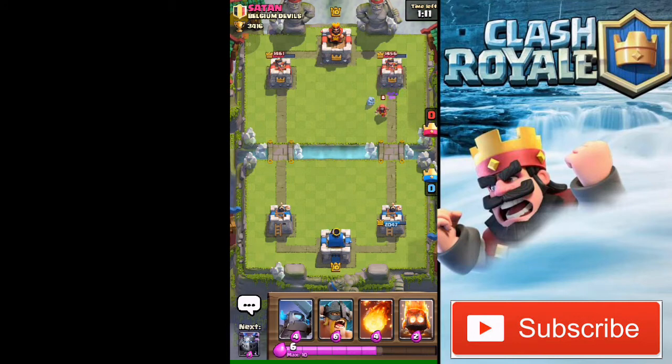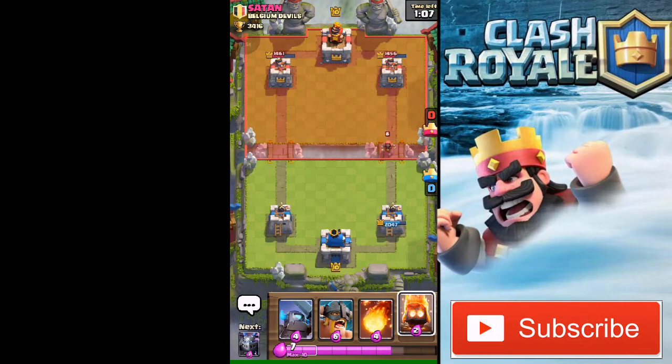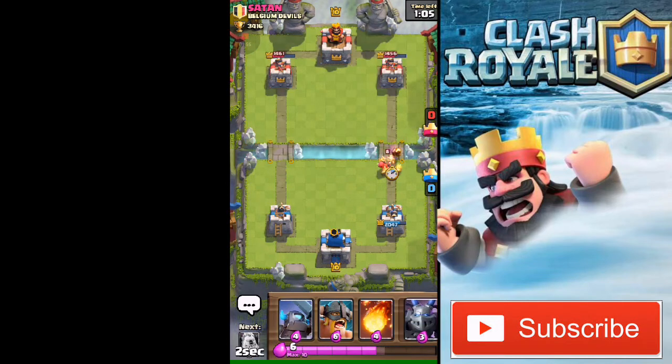They're gonna do so much damage to his tower — his tower is all the way down to 1400 HP. His Wizard is coming in and I'm just gonna surround his Wizard with my Fire Spirits. One Fire Spirit is gonna hit him, which is really awesome.